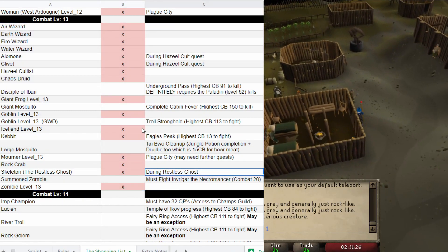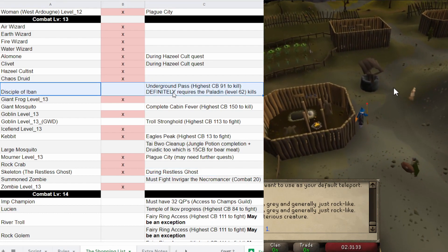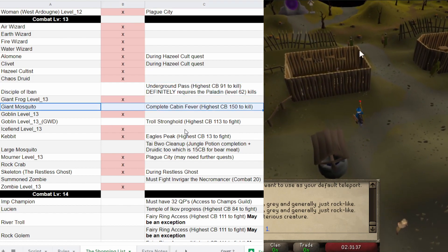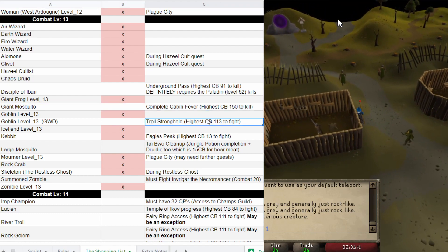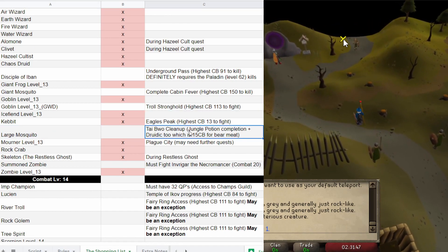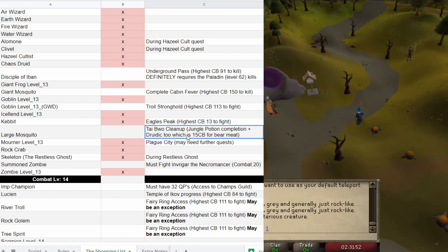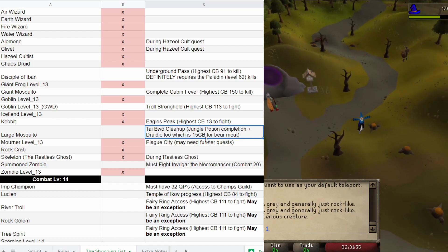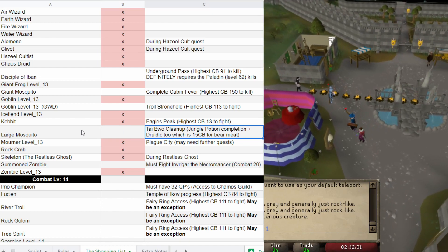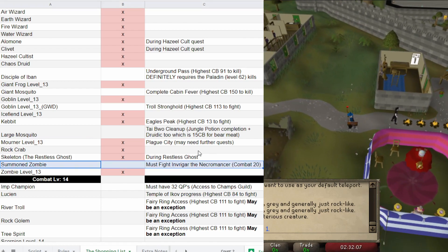We can't do the Disciple of Ivan because I can't kill those level 62 Paladins. Giant Mosquito — I need to complete Cabin Fever, which requires 150 combat. Troll Stronghold — same as the last combat bracket. For the large Mosquito, I need Tire Boy Cleanup and Jungle Potion, which is fine. But for Druidic Ritual, I actually can't get bear meat until I can kill a bear, which is 15 combat for the bear cubs. So at 15 combat I can come back, do Druidic Ritual, then Jungle Potion, then Tire Boy Cleanup to try to get a large Mosquito. And I already said why I can't do the Summon Zombie earlier in this video.